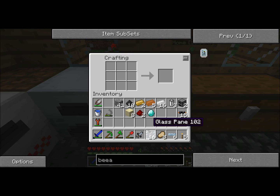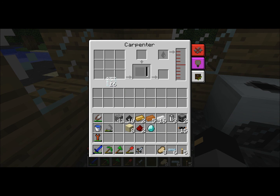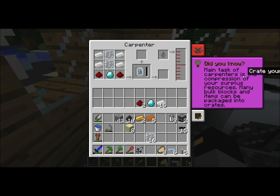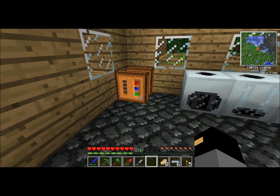Let's go to the carpenter. I'm not sure if it needs water or power, but we'll find out. That's not working. It's placing the items in but not actually crafting — that's pretty cool. I suppose the carpenter needs power.